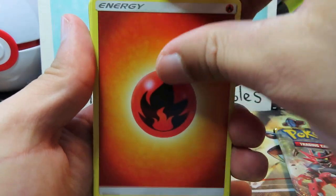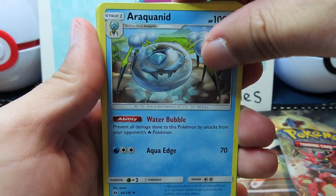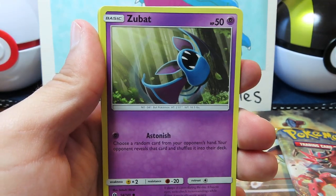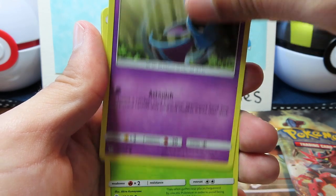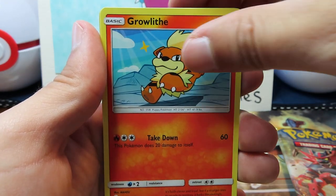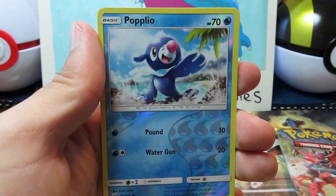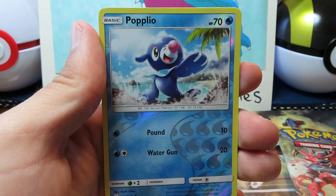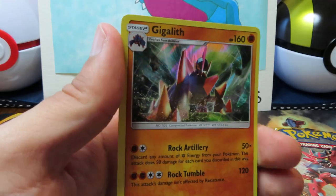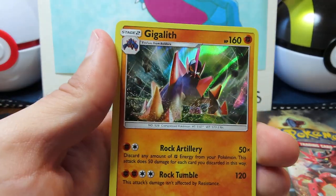Fire Energy, there we go. The XP Share — I know. I'll switch it up on occasion, but I like Water Energy. Turkle! Turkle does not like Water Energy. Grubbin. Growlithe. Back to back Popplio with the reverse in the rear! Gigalith — it is, in fact, a holo! Not exactly what we're going for, but a hit nonetheless.